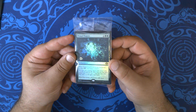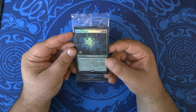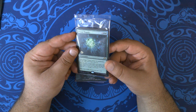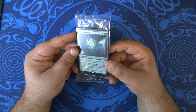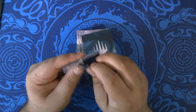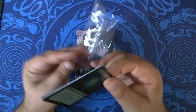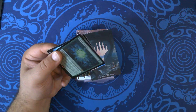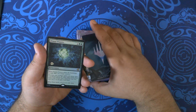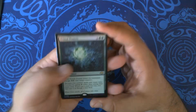Oh, this is the Aluren! There is an infinite life combo that you can pull off in Limited with this card. It just takes one rare and one uncommon, and you can pull it off on turn three. Which is pretty cool. So, Primal Prayers — this is our promo.